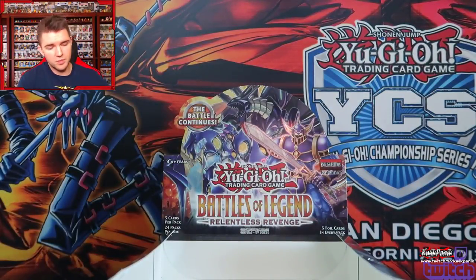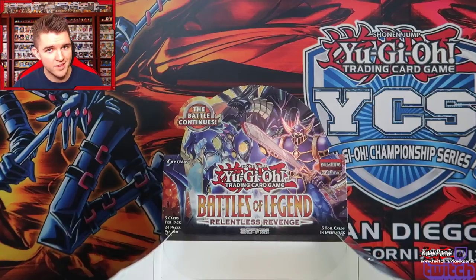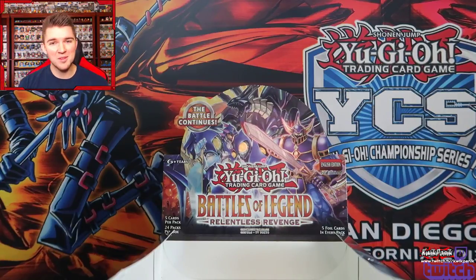I think they did a very good job with reprints on this set. I don't know what was short print, but we got a Trickstar Reincarnation, a Dragonic Diagram, two Strikes, two Unizombies, two Torrential Tributes. That's pretty cool, and I'm sure some of those other cards were good that I didn't know what they were.